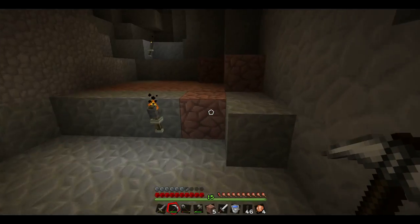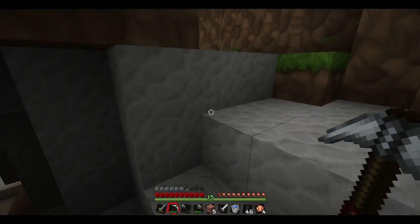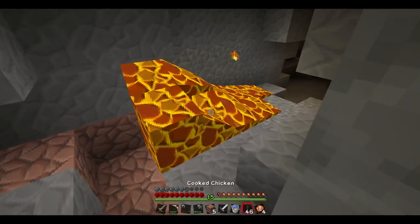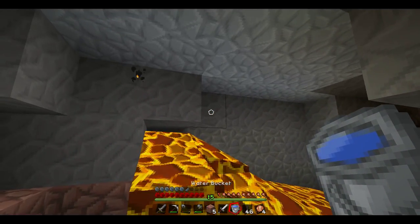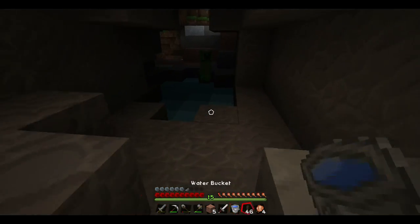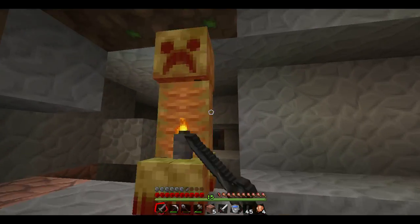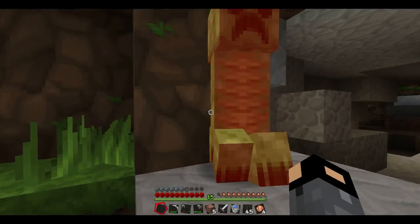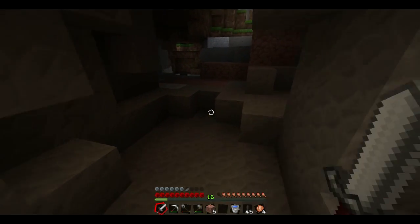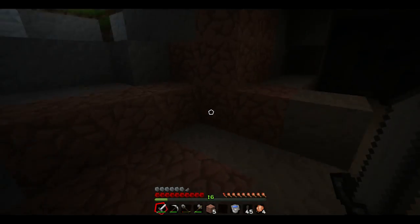I'll mine that granite up as well, might need it in the future. That's all the iron I believe. Let's climb up and back down to where the skeleton was. The skeleton is gone now - we have a creeper and some lava. Let's move the lava away, we don't want it everywhere. Hey creeper - I'm hitting him, running back, swarming him... my sword broke on me! I thought he was about to blow up. Wow, I got lucky - he did not kill me and did not blow up in my face.